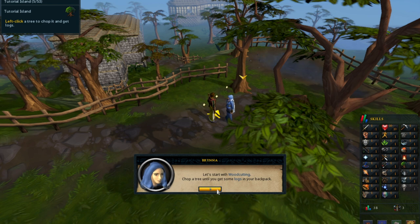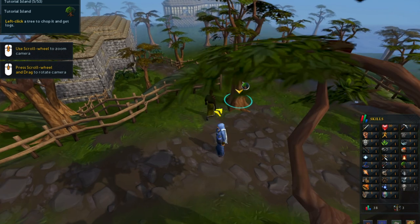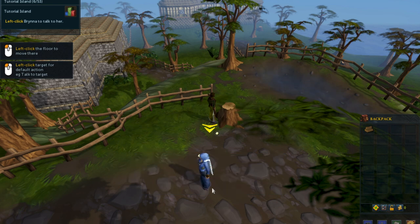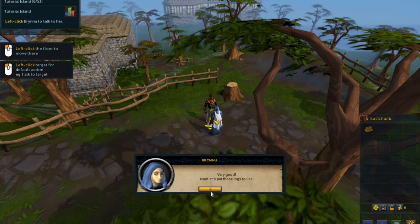Let's start with woodcutting. Chop the tree until you get logs in your backpack. So go to the tree. This might take a few swings. Now let's put the logs to use.